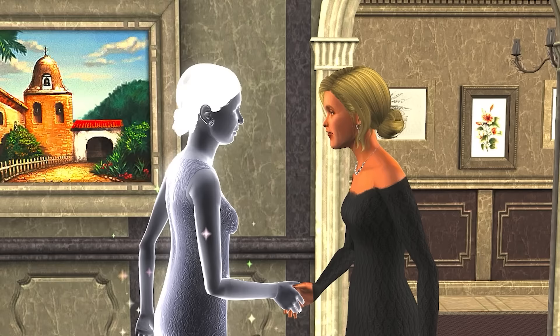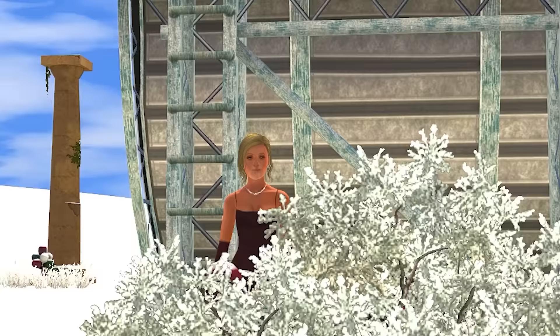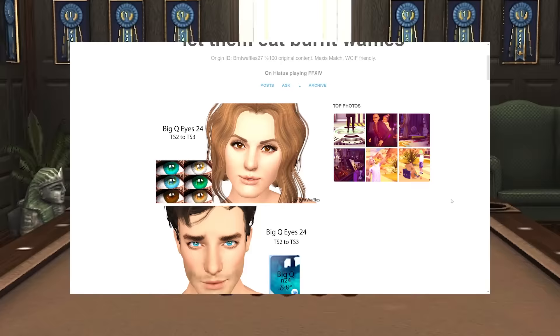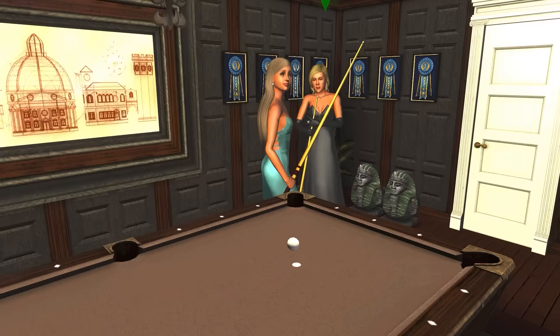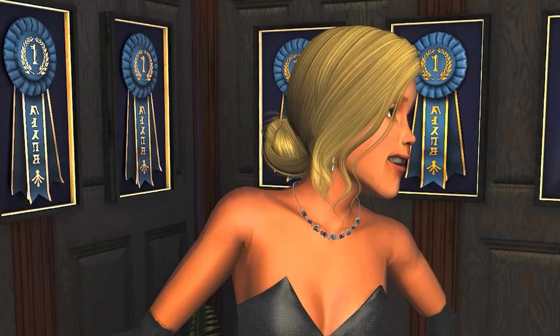Next is Realistic Brows and Beards. I feel like this one really changed how my Sims look. You wouldn't think that it does, but it really improves how they look — it just makes the eyebrows have realistic little hairs and facial hair looks much more realistic. And lastly, there's another mod for the eyes by Burnt Waffles called Big Q Eyes. I really like these because they look more realistic and add some dimension to the eyes. It's sort of like an overhaul of the normal eyes, and it does get passed down genetically.